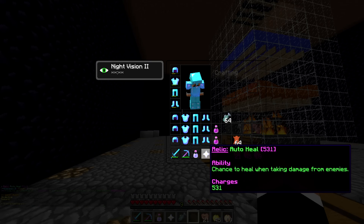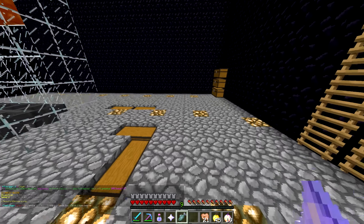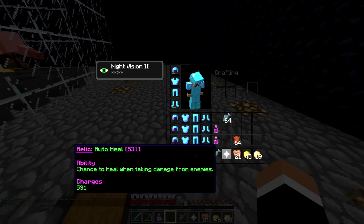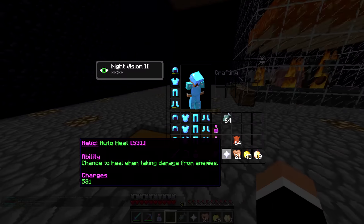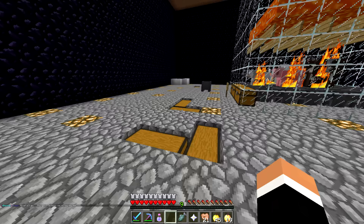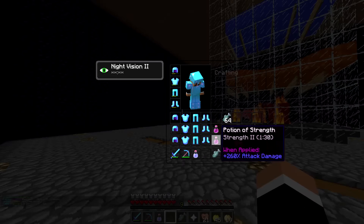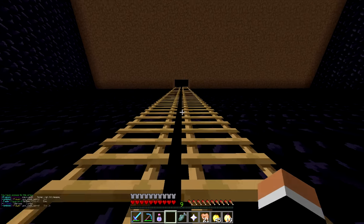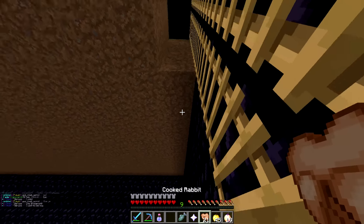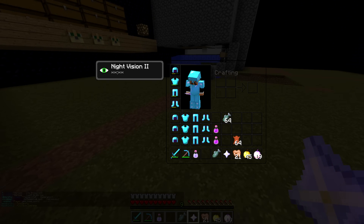I got auto heal. Chance to heal when taking damage from enemies. Not the worst thing ever — that's okay. I would've liked thorns, but hey, at least we didn't get auto feed — that was the one I really didn't want. But we got auto heal, which might save me. You never know. It's not the best one, but I wanted thorns — it's all good, it's all part of the grind. We need to save up for our guard loadout. I've been deciding my guard loadout is going to be a chicken mask, definitely, because I'm so used to making traps and stuff like that. I still need to figure out what my relics are going to be — probably new relics are being added every single week anyway.